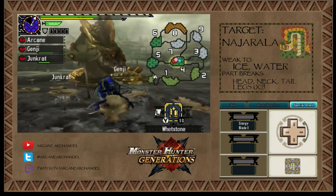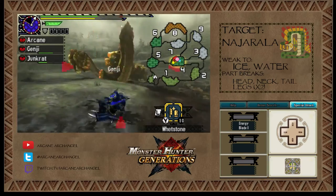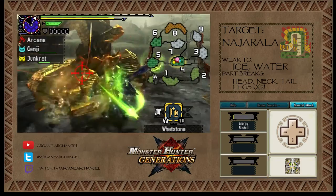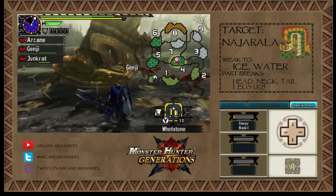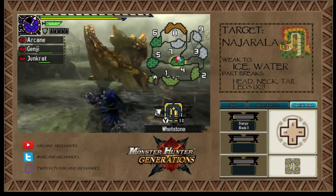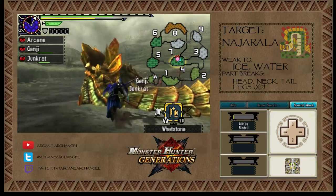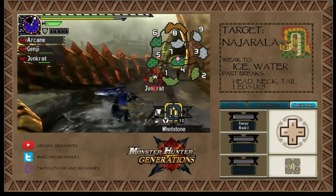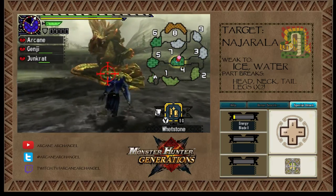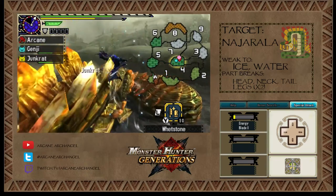The one thing about the Malfestio weapons that I'm not a huge fan of is they don't have very high attack power compared to some other weapons of similar upgrade paths. But they have that sleep element, which sort of helps. That attack right there is his pin attack — he will pull you into his coils and constrict you. It's pretty easy to dodge, though, because unless he hits you at the very tip of his tail when he flicks it in, it usually won't get you in the pin.